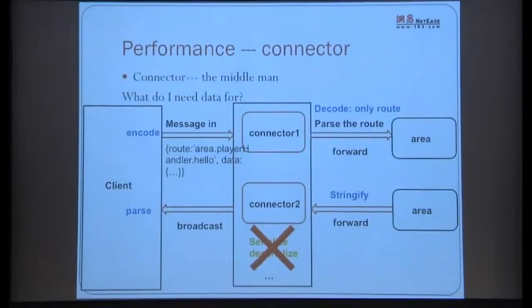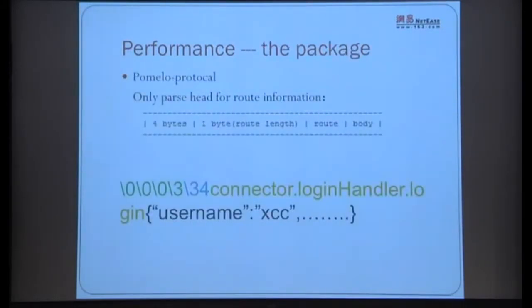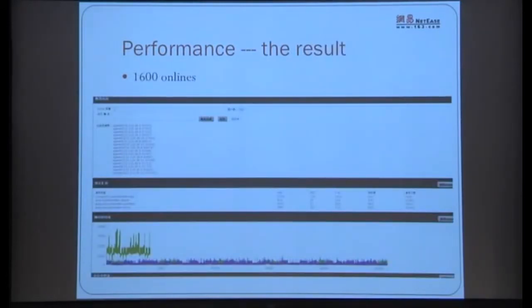For broadcasts, it's even simpler — we don't need any deserialization at all. We pre-stringify the data on the backend, send it as a string through the Connector to the client. No serialization happens at the Connector level whatsoever. The packet format: first 4 bytes are message ID, next byte is message length, then a route table, followed by the JSON body. The Connector only parses the Head to find the target server and forwards the Body untouched.